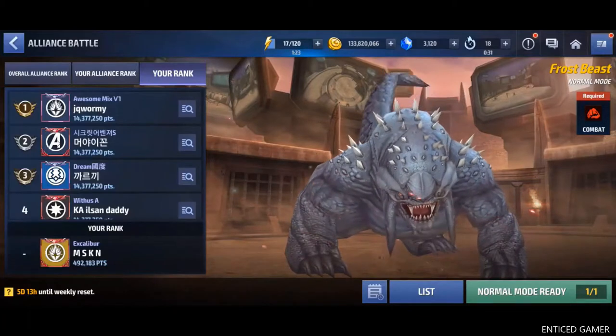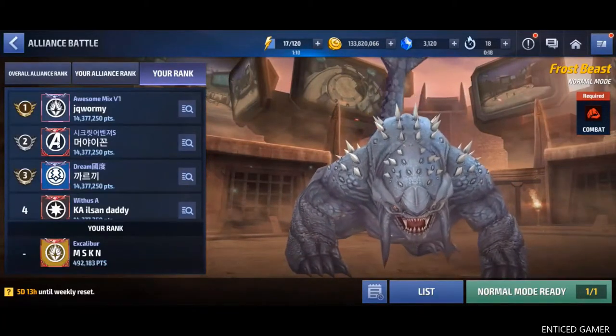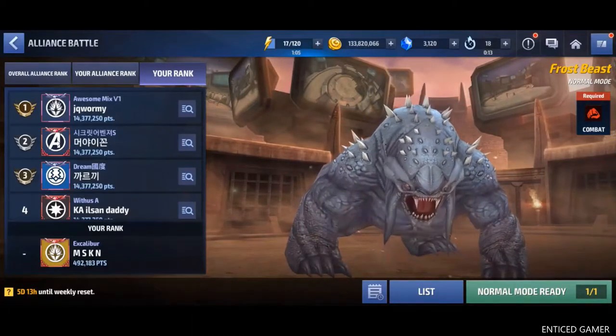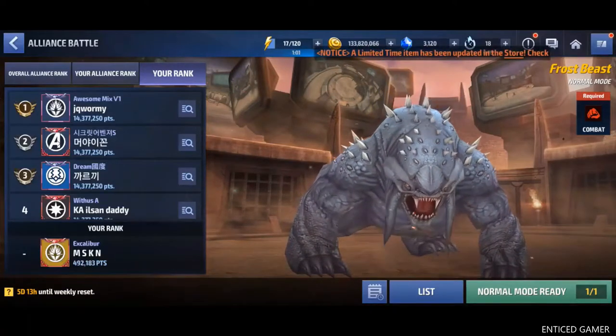Moving on to my right hand side, it's showing the name of the enemy which is Frost Beast and it's saying this is a normal mode, and also the requirements of this mode which is a combat type character.